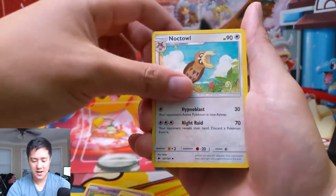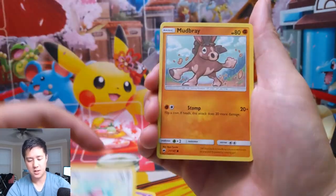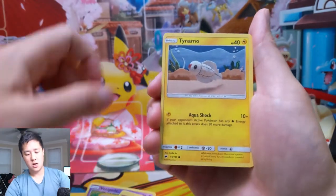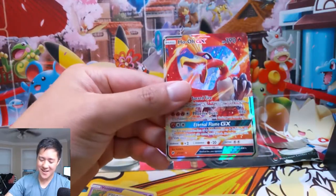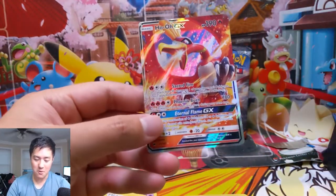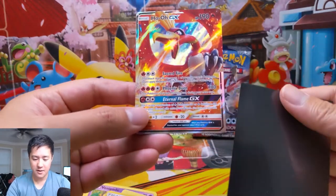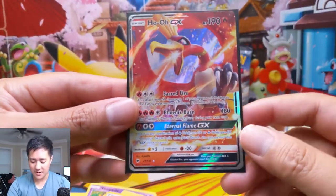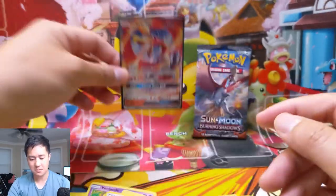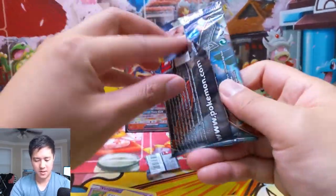Pack five: Noctowl, Mount Lanakila, Espurr, Noibat, Stufful, Mudbray, Tynamo, reverse is a Simisage. We didn't get shut out — we do have a beautiful Ho-Oh GX! I don't think this card's very good, but I really like the art. It's one of those GXs where the Pokémon really pops out of the artwork. Very nice pull.